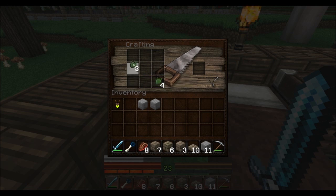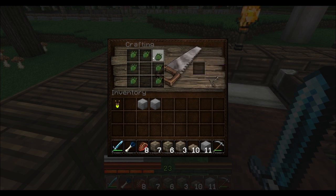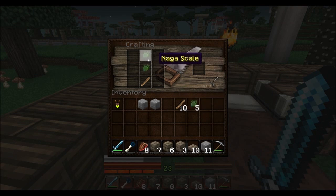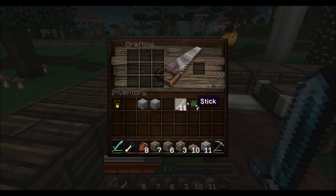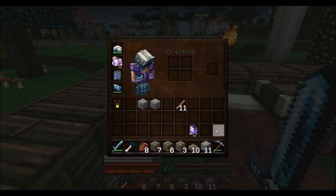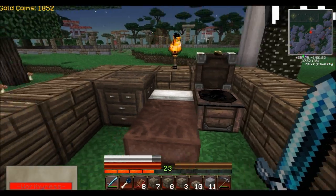I got Naga scales — let me see what I can make with those. I thought maybe I could make some armor parts. Let me try making pants. Whoa — Naga Scale Leggings! Try making a helmet — nope, not a helmet. What about boots? Let me try some boots — no. What about a chest plate? I don't have enough, just need one more. I guess you can only make leggings. It's actually really cool. At least I got rid of my golden ones.